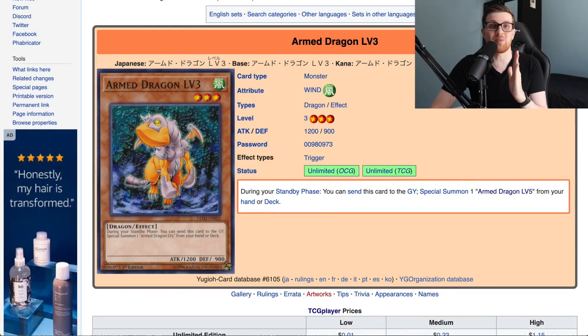The Level monsters are very nostalgic for a lot of us and I think a lot of us really wanted this mechanic to work. Some of these cards were actually very good back in the day but obviously they weren't able to keep up with the times. The mechanic did have its flaws, but a couple did manage to make their way to competitive play — Horus is an absolute beast. But today we're going to be talking about the Armed Dragon retrain.